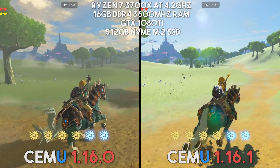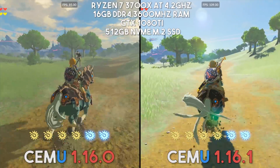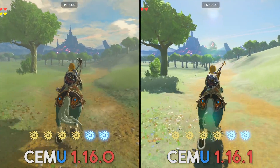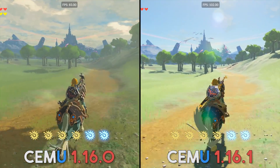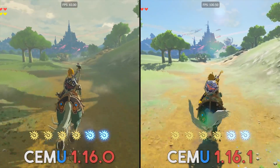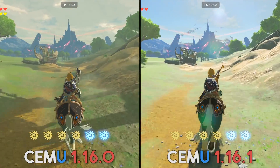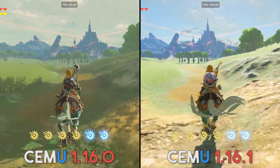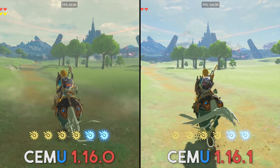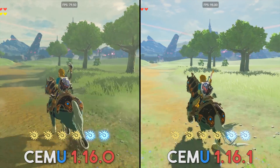For anybody that doesn't know, Vulkan was only released to everyone in the public in 1.16.0 — the version you can see on the left of our screen. That 1.16.0 release only came out two weeks ago, and in that space of time they have increased performance across all GPU vendors by between 30 and 50%.